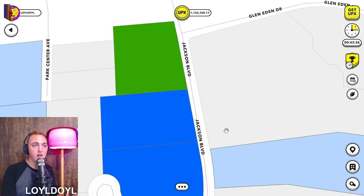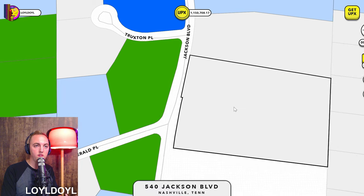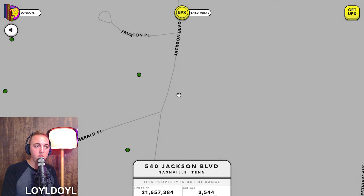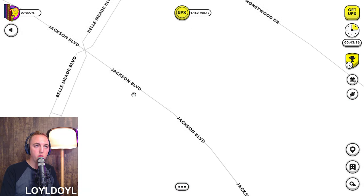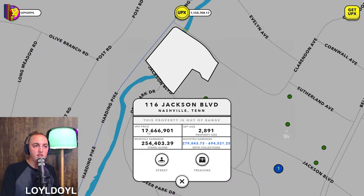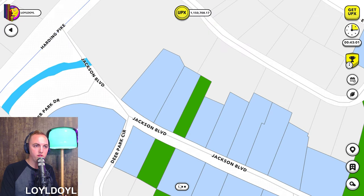There are still some properties that have not been minted on Jackson Boulevard, though they are very expensive. This one is 21 million UPCs, or $21,000, but it will pay you $851 a month. There's another big one up the road at the very end — 17 million UPCs — and this one pays you essentially $694 to $695 a month when you convert it back to USD.